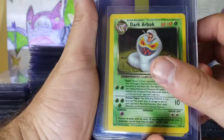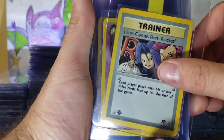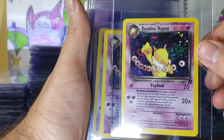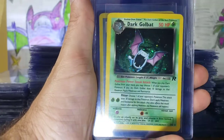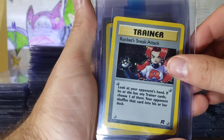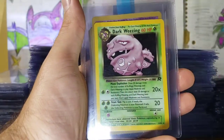We are getting into a little bit of Team Rocket. We have a Dark Arbok, Dark Golbat Holographic. Here comes Team Rocket First Edition Holographic. This is a Dark Hypno, Dark Slowbro, Dark Machamp. Look at the colors, look at the hollows. Two Holographic — Here Comes Team Rocket. Rocket Sneak Attack. Pre-release Dark Gyarados Holographic.